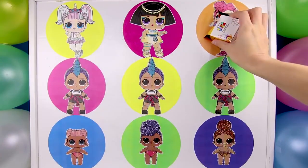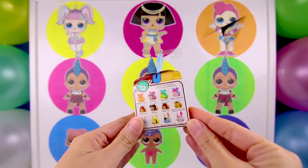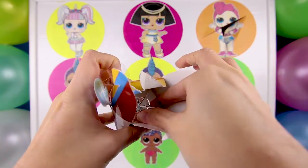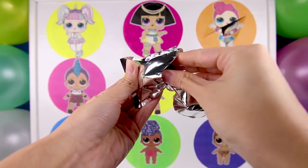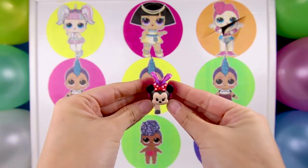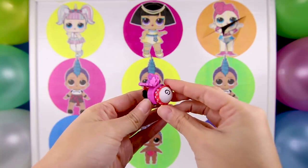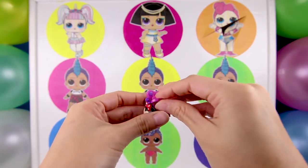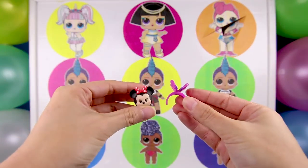And what do we have here? It's a Disney Tsum Tsum mystery pack! Awesome! Disney characters are the best! I'm so excited to see which one we got! No way — it's Minnie Mouse from Mickey Mouse Clubhouse! She's so amazing! But this isn't just any Minnie. This Minnie has pink butterfly wings. I guess that means she can fly, but if she wants to take a break from flying, she can take her wings off for a while.